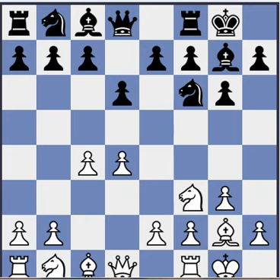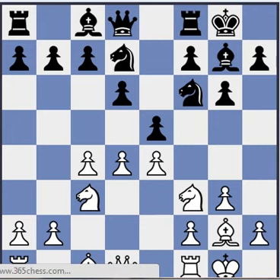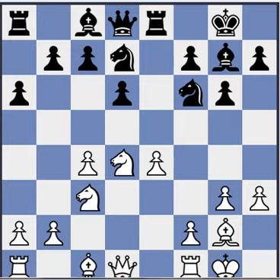Black's most usual moves are Nd7 or Nc6. If Nd7, then a common continuation is Nc3, e5, e4. Here black can take on d4 or play c6 or a6. If he takes on d4 then he usually plays Re8. White prevents Ng4 and black goes for b5 supported by Rb8 and also c5 — this is called the Gallagher variation, or at least that's what a6 signals.